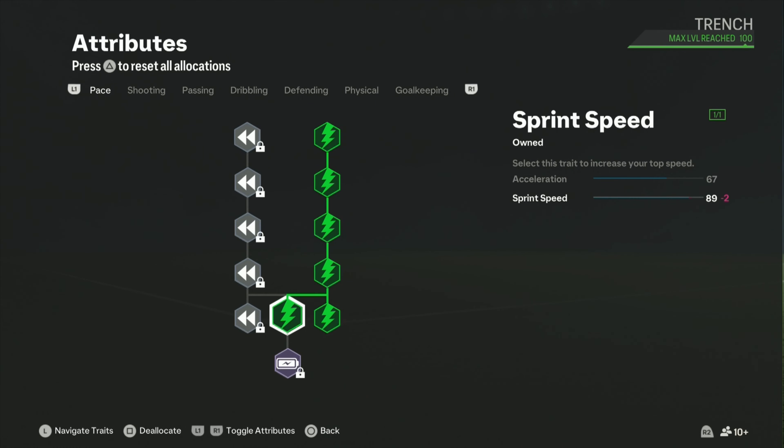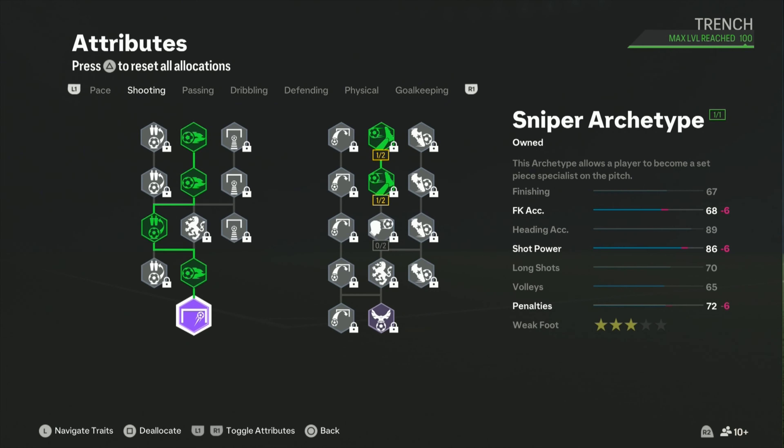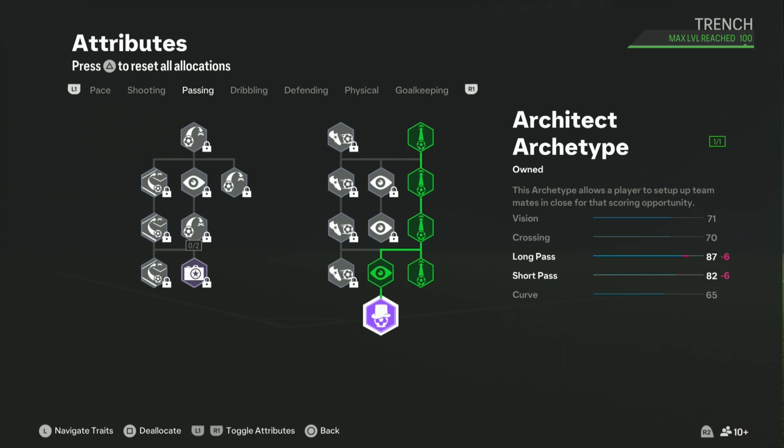Moving on to the attributes: we got an 89 sprint speed, which Van Dyke also has, and a very low acceleration, which he also has. Shot power — he somehow has 84 shot power, and we got an 86, which is very weird for a center back to have so much shot power, but I guess he's strong so he has that shot power.